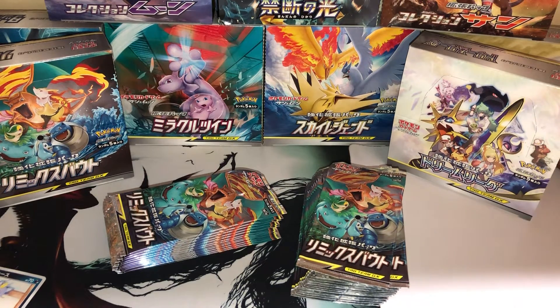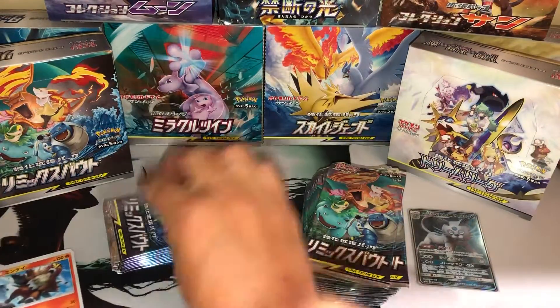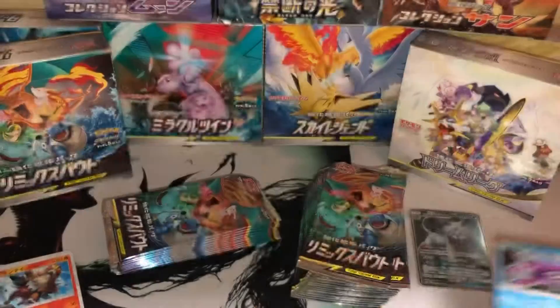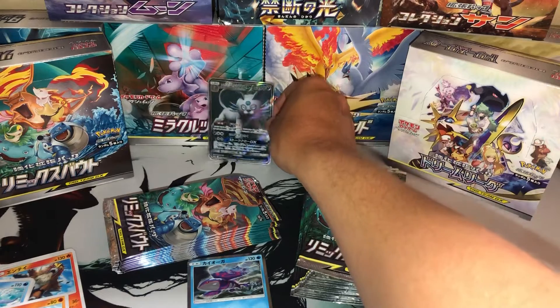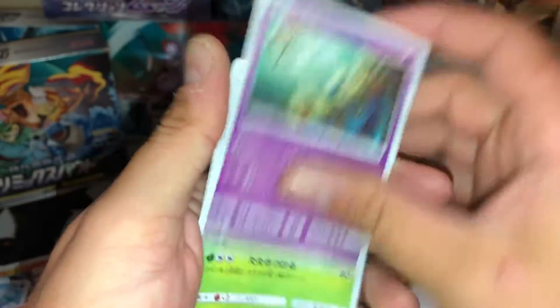It's okay, because we have another two boxes to go through. We still need it, and it's going to go into the binder anyway. We are still looking for those amazing Tag Team GX cards of Venusaur and Snivy, Blastoise Piplup, and Charizard and Braxian — which will be straight awesome if we actually get those. We still got another two chances.